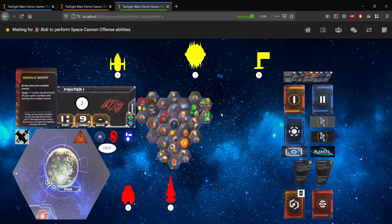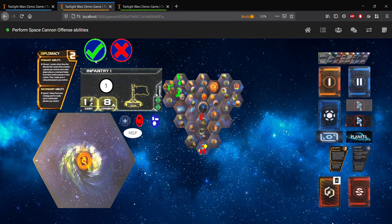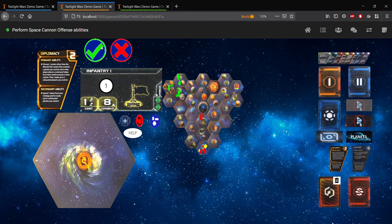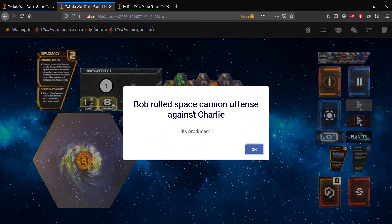So there are two ways you can see the units involved in the combat. For space cannon offense, if we head on over to Bob's tab, he'll be asked to perform the space cannon offense ability, and this is optional. It's really straightforward: you click the green checkmark if you'd like to perform the space cannon offense, and you click the red X if you don't. So, for example, clicking the red X here, I would be asked to confirm that I don't want to fire my space cannons. Let's go ahead and fire them — I fire my space cannon as the L1Z1X Minet and I've produced one hit.